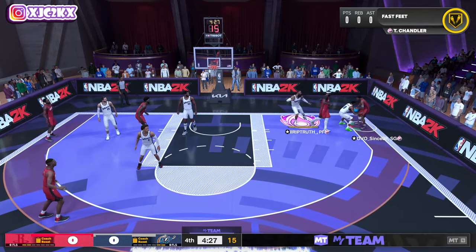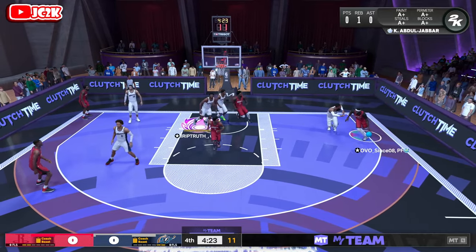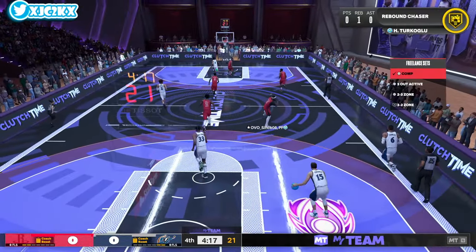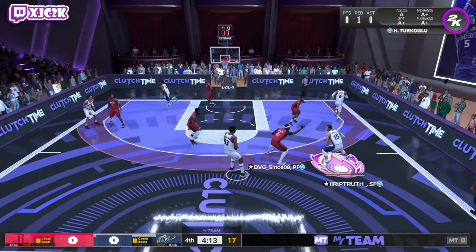He's got 100-overall Kareem, Kobe, DeMarcus Cousins, and Penny — a really good squad. He almost got a wide-open three but missed, and we get the rebound. Let's get into some offense with Hedo and see what we can do. I do wish he was a little better defensively, but I'm just glad he's a really good offensive card.